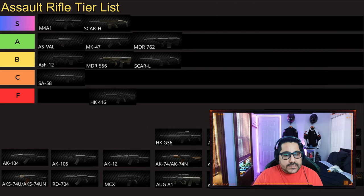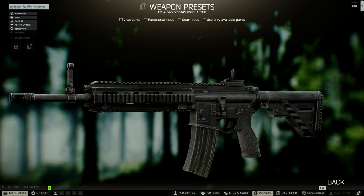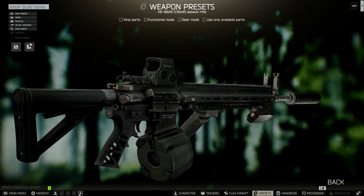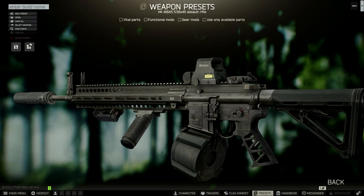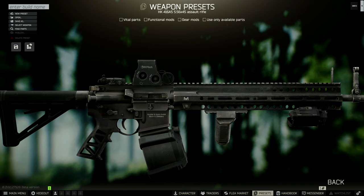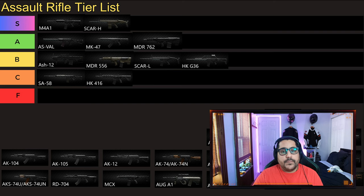Then we have the HK 416. It goes to C tier for me. It used to be one of the better meta guns, always really close to M4A1. But with changes to the recoil and availability of mods, right now the only way to run the HK is the full meta build which costs around 300,000 to 400,000 rubles — and it's still not as good as M4A1. Then we have HK G36, another budget 5.56, and that goes to B tier. It's the middle of the pack, sitting a little lower than MDR and SCAR L.